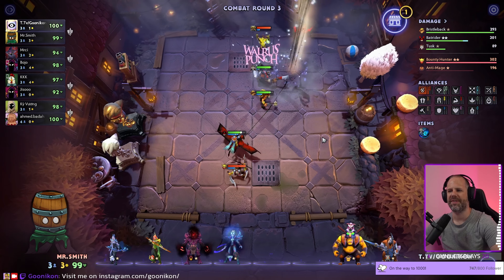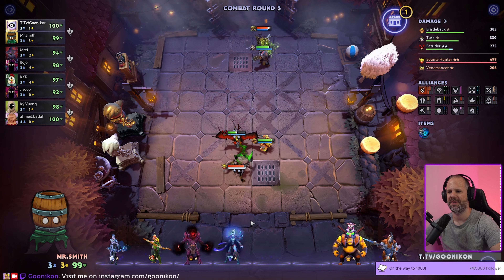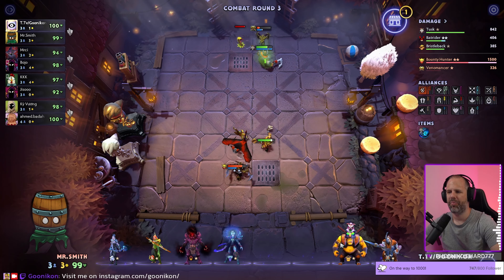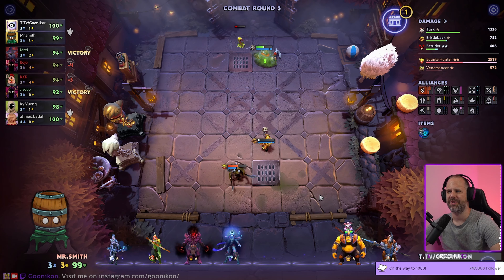We still have options here: hunter heartless, curve into Fallens maybe later on, poisoners, savage. We have good options here.